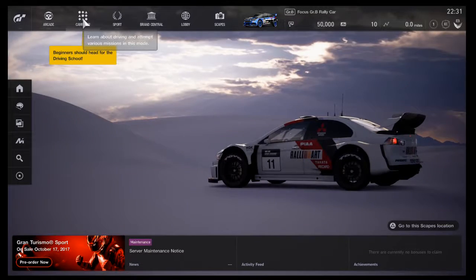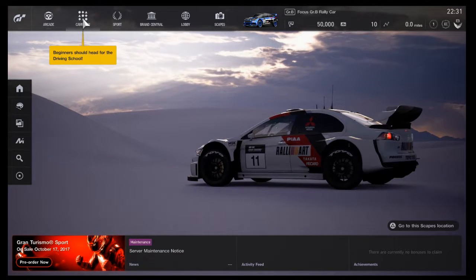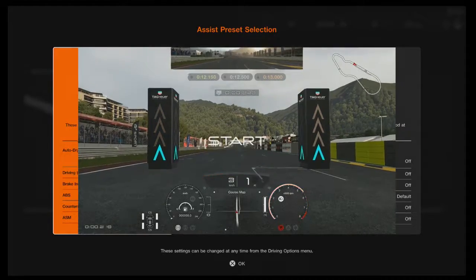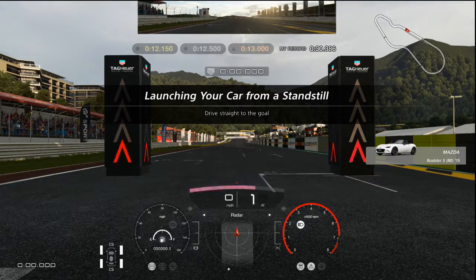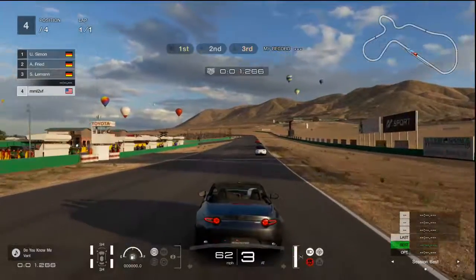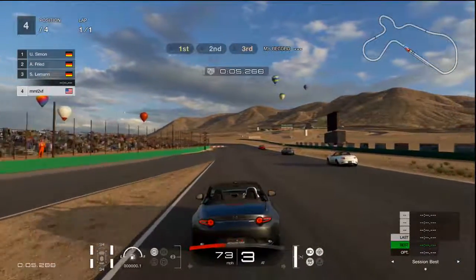Gran Turismo Sport gives players the choice of multiple modes with a variety of features in each mode. Campaign mode provides a driving school with a massive set of tutorials, including instructional videos and small driving sequences to teach players all the techniques necessary to drive your car. Aside from the tutorials, campaign mode offers a series of missions and circuit experiences.